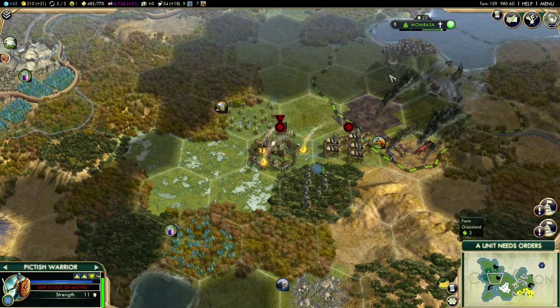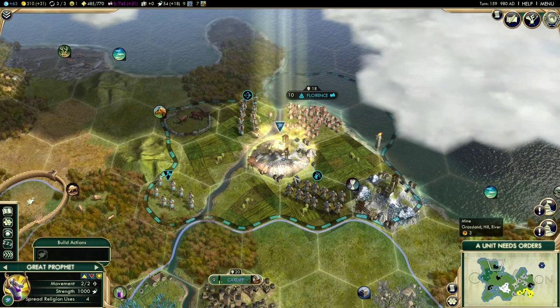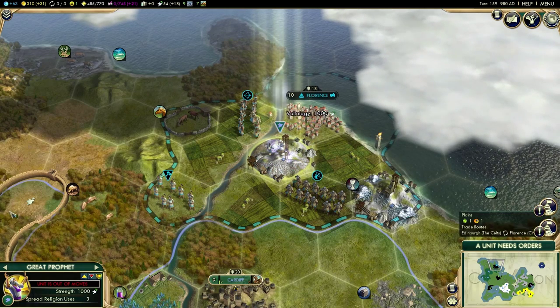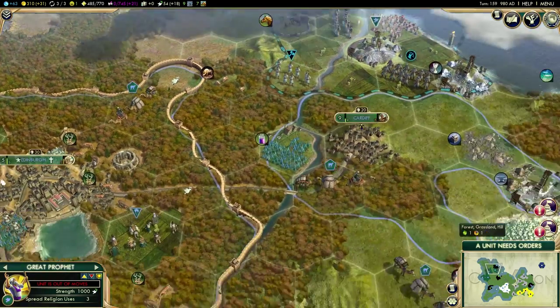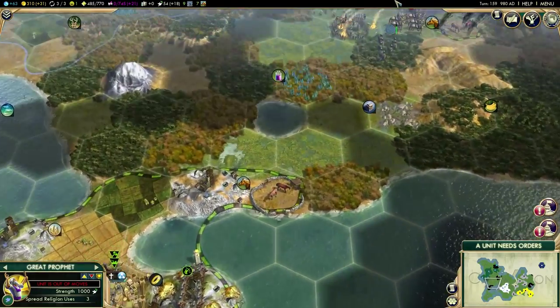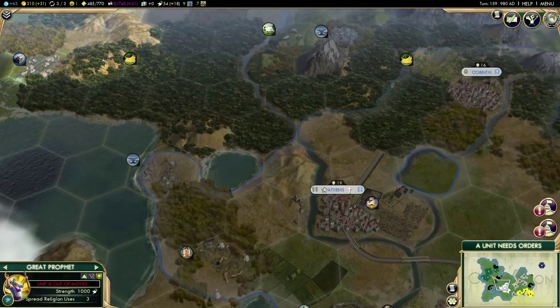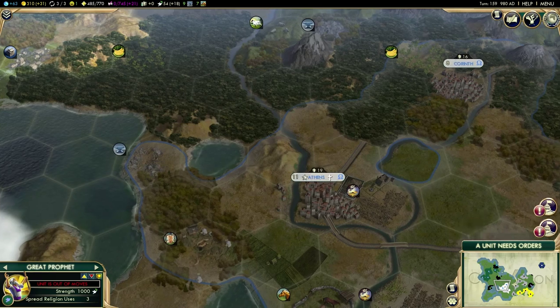So if I can liberate those workers, I'm happy to give them back to Mombasa now. The Great Prophet has arrived next to the city and they are going to spread religion. Florence is now following Voltology. It's already at Mombasa. What I could do is go and start trying to spread it to other civilizations. Athens already has it, which is absolutely fantastic — they're getting more pressure from me than from their own pantheon.